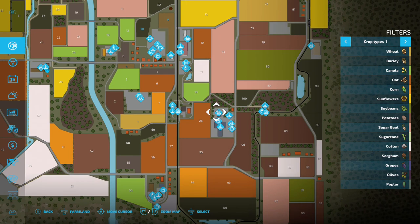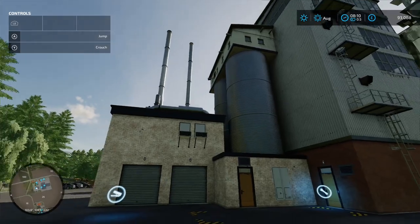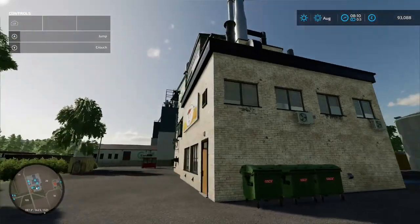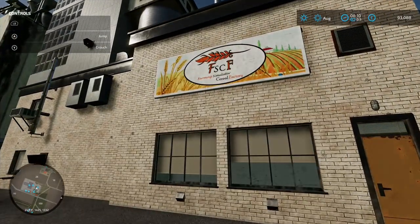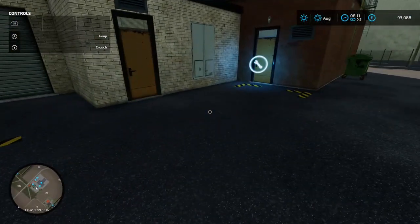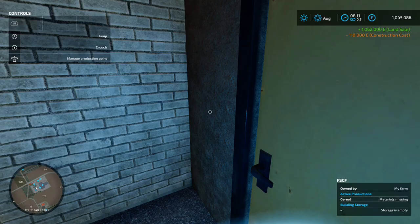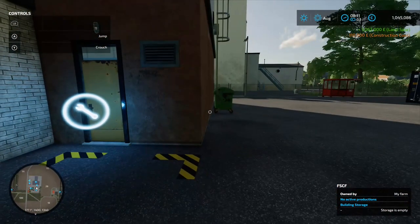Over in the next area there's a production chain - looks like a cereal factory building, though the sign says FSCF which sounds like a furniture store. Load your stuff into the pallet spawn point and the production chain menu is here. Buying and activating it - cereal production, standard setup.